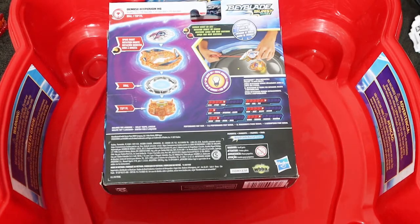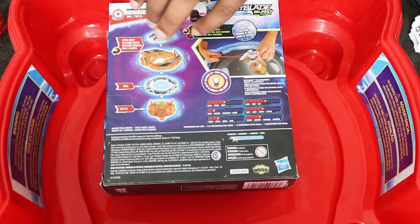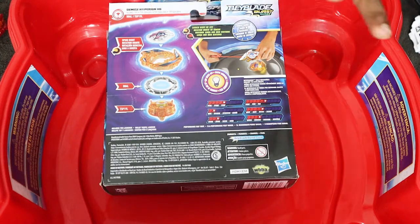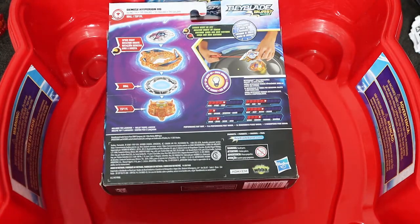All right, guys, before I get the box open, I just wanted to show you the back of it, which shows you the chips right here. It's clear and purple — it looks pretty cool. And I like how the outside kind of looks like Death Salomon or Death Diabolo. I definitely like how the layer looks, it's awesome. I've never seen a metal disc like this with a Rip Fire, so that's brand new to me.